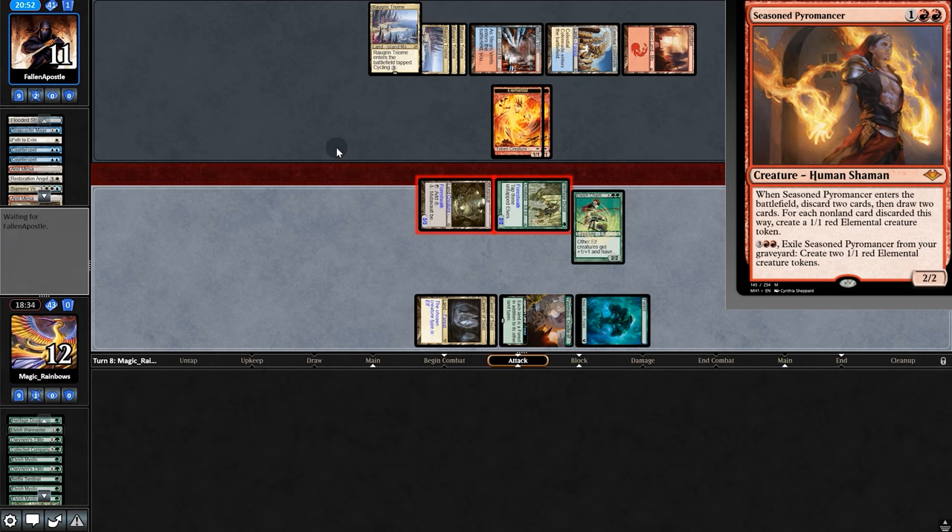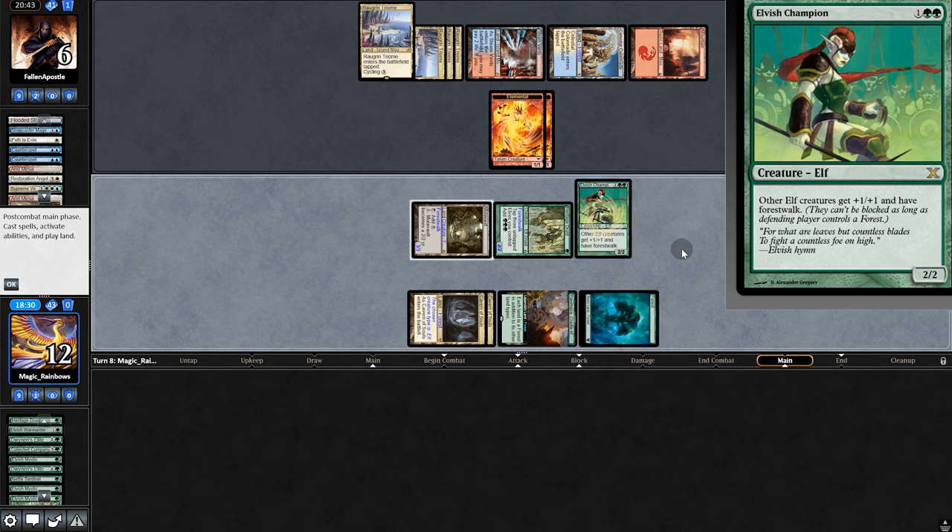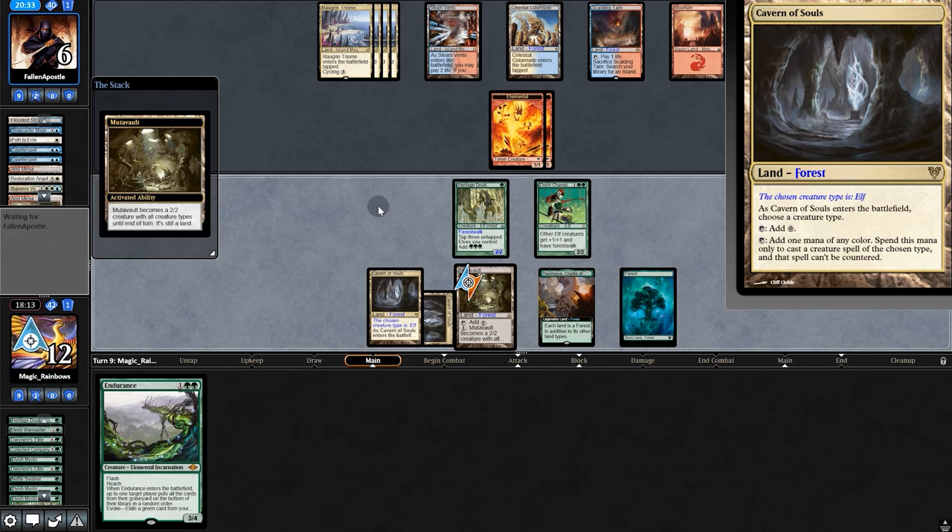Champion — and now they have forest walk. One of them makes two tokens to try and block, and they're like, 'What? Why can't I block?' So as long as Champion stays alive, we're looking pretty good. Opponent passes. Endurance — okay, and I'll make Mutavault.